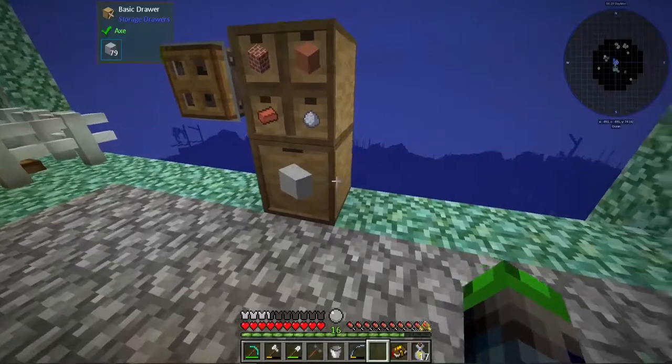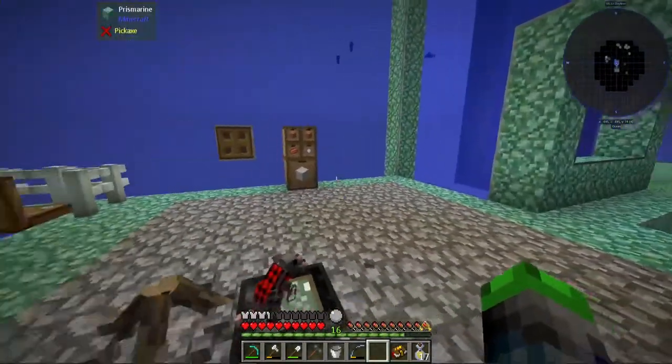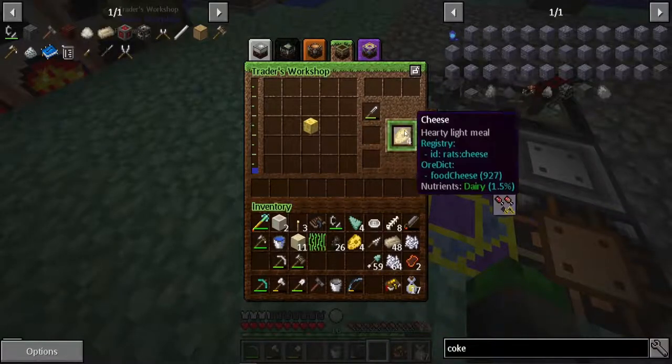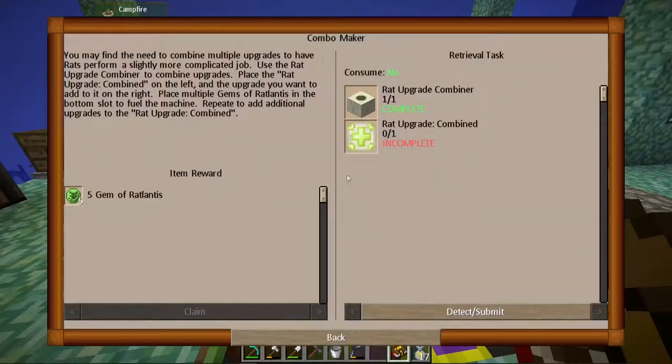I really like this method where we have the block down below and all that. I'm gonna have to make some more drawers off camera. Alright, so the cheese is done. Whoops, don't drink the apple juice.